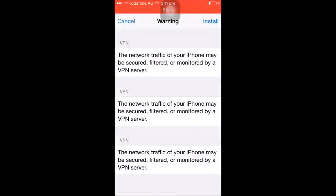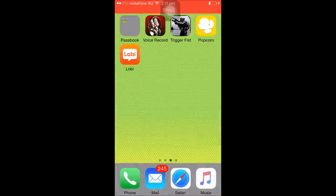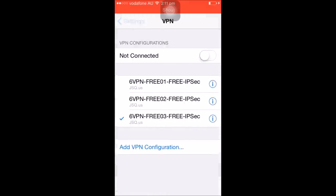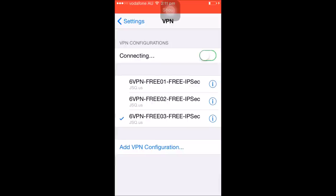It's gonna ask you to install some stuff — just install it and click done. Now go to your settings, go all the way back to VPN, turn that on, and that's it — that's how you fix the Hitmarker glitch.